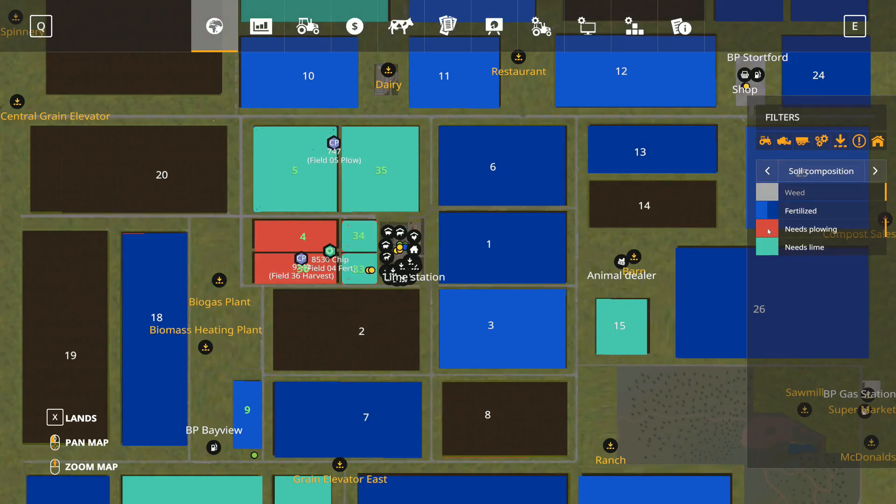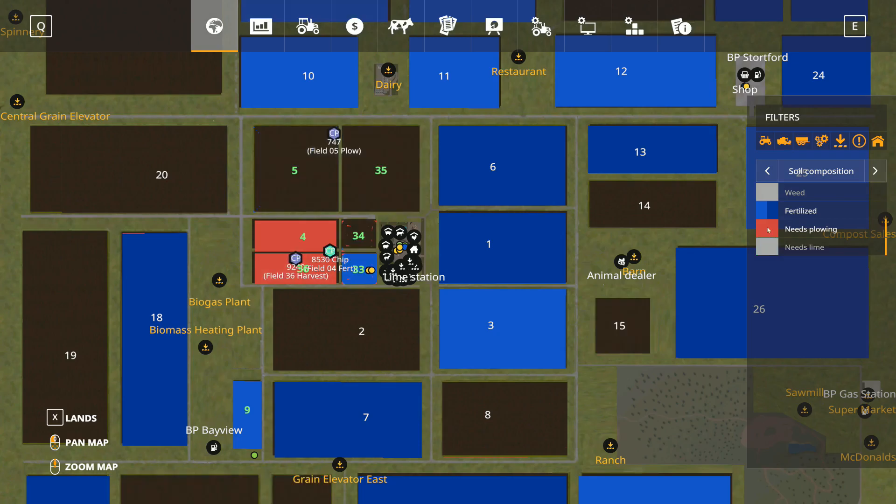I'm not worried about weeds right now, and not necessarily worried about lime or plowing at this moment. The fertilizing looks okay - there's a little bit of space around the edges but I don't know if that's the map. We need to get up here and put some fertilizer on the potatoes.